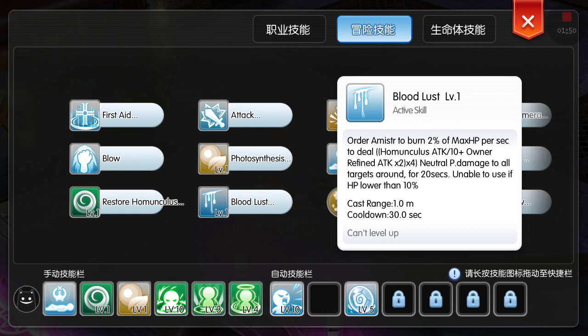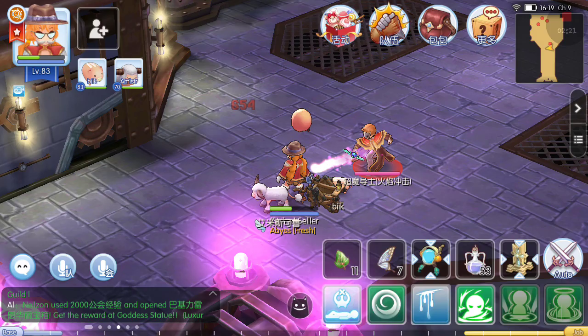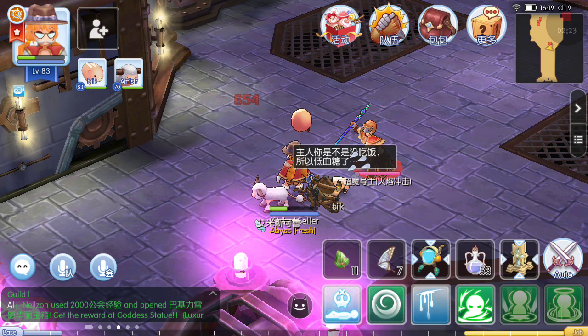The bloodlust damage must be up to your homunculus attack plus the owner's refined attack. Refined — like when you refine your weapon or refine your accessory, you can get that refined attack. Also, in the runes, runes have more refined attack — just get that. So now I'm gonna use it.